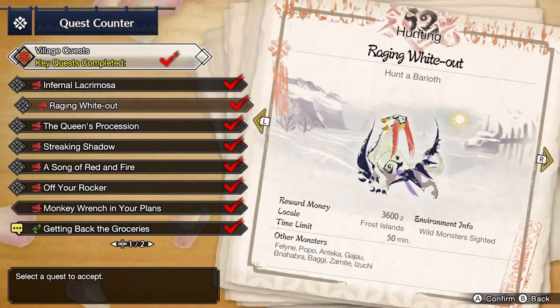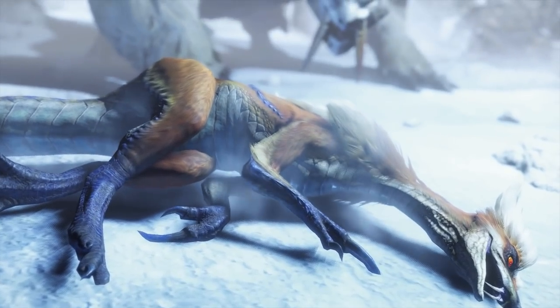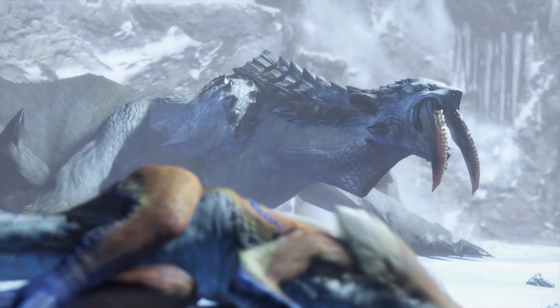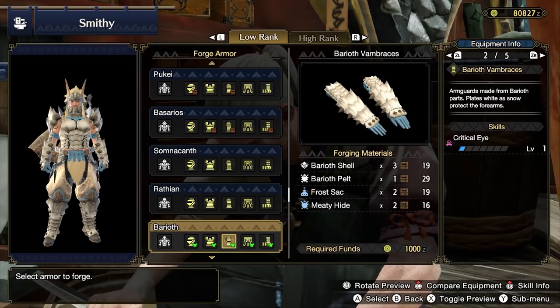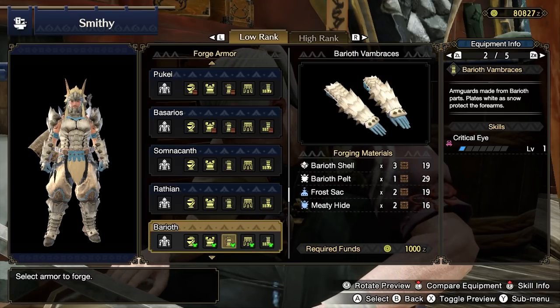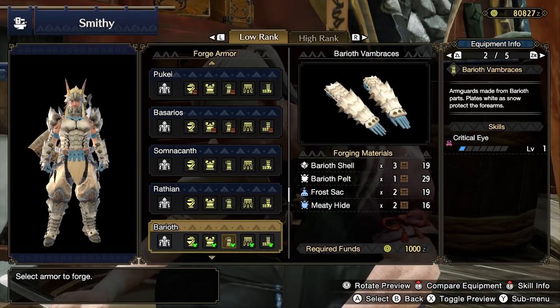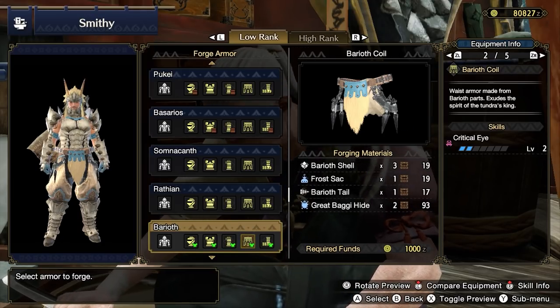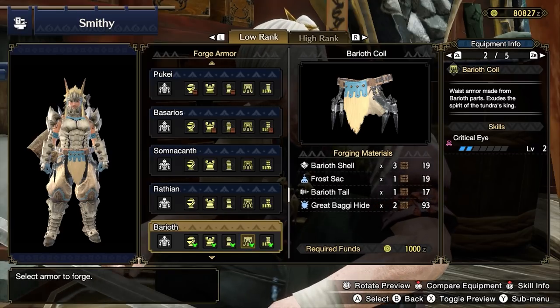Next, you'll want to hunt Barioth in the key quest Raging Whiteout. Focus your efforts on breaking the Amber Fangs, then move on to the other breakable parts like the wings and the tail. The Barioth Vambraces are a solid choice for Critical Eye Level 1 and represent a significant armor upgrade over the Alloy Vambraces or Jaggi Gauntlets.